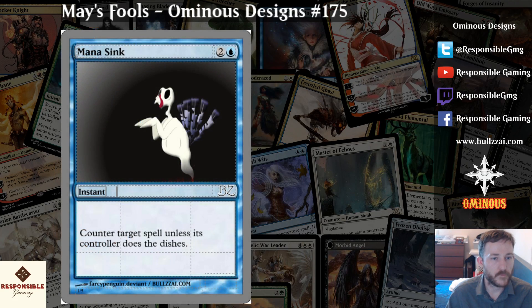Either way, point made. Mana Sink — counter, just the dishes. Let's move on with life. I think that's about all there is to say. I'll try and figure out a flavor text. We're very fast, and I can't say I dislike it.